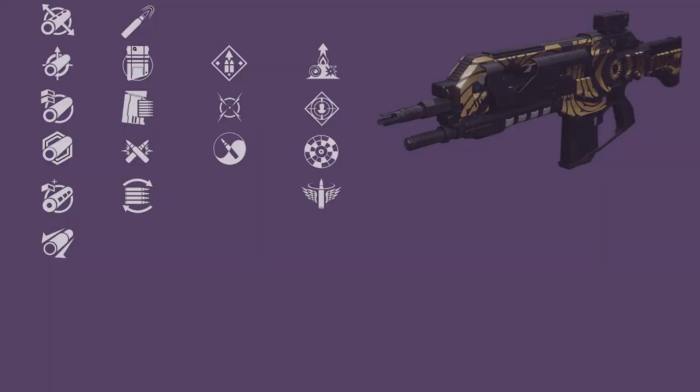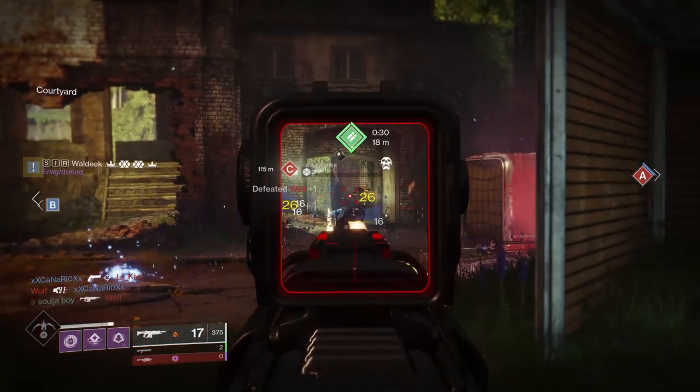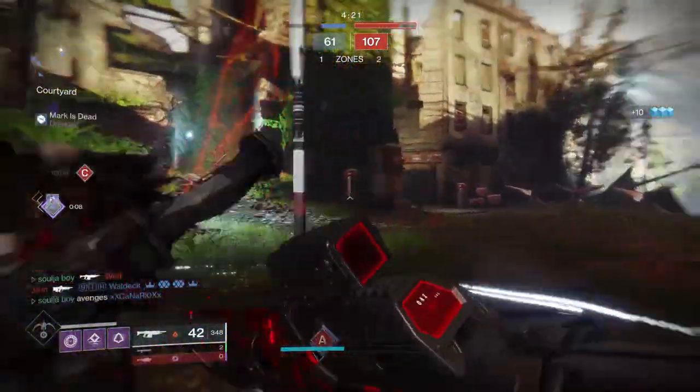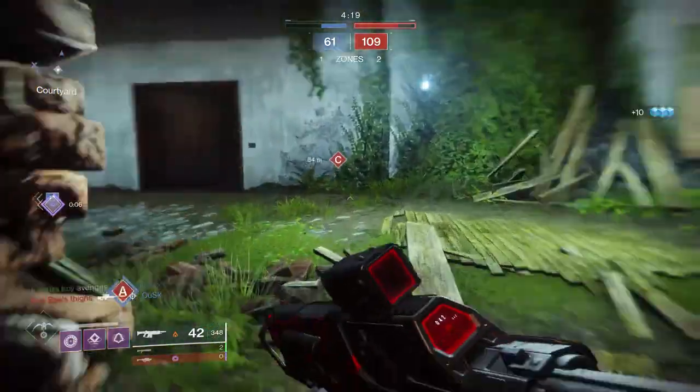In column one, you want Smallbore, Arrowhead Break, or Extended Barrel — but anything on the screen is fantastic. There are a lot of good perks in column two, but High Calibre Rounds increases your flinch in a 1v1, so for something like Trials you probably want that.